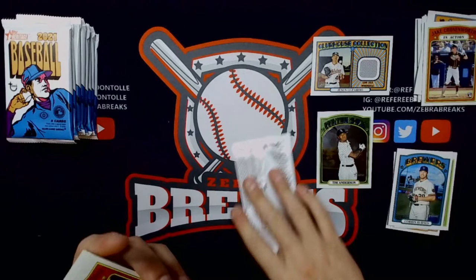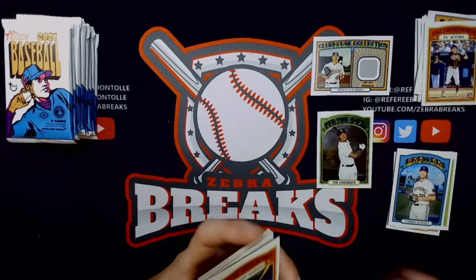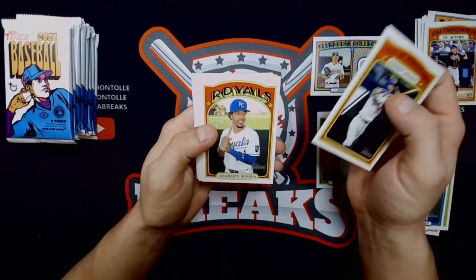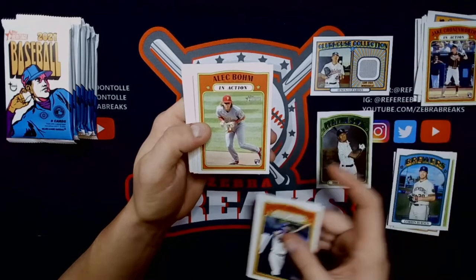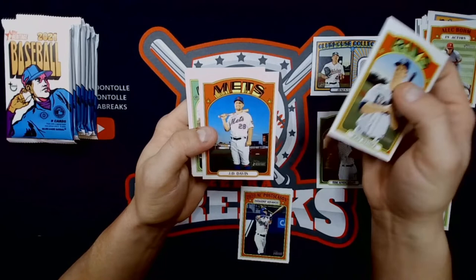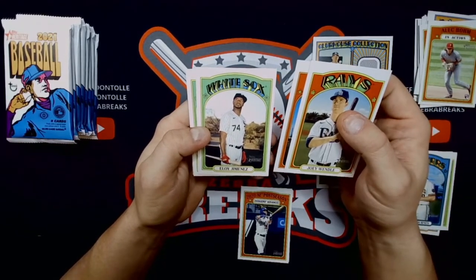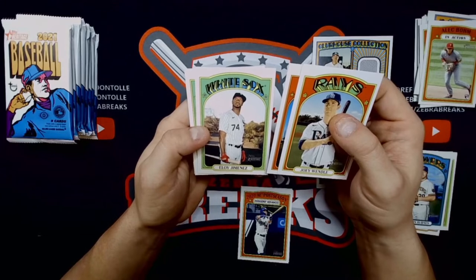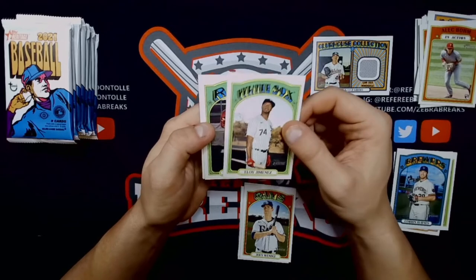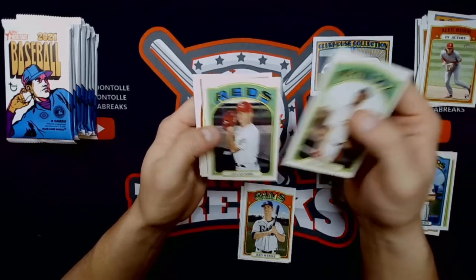Normally you're looking at two or three of those in-action inserts which we'll probably get again. Postseason — Dodgers advance. Modesty. Alec Bohm in-action image variation rookie. Wendell, JD Davis, Aloy — who tore his pec and is out pretty much for the entire regular season. Very sad to see, but for those who decide to dump Aloy, I'll take those base rookie cards dirt cheap please and thank you. Lucas Sims.